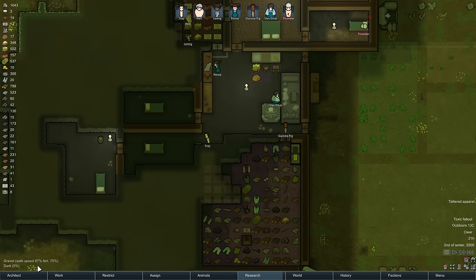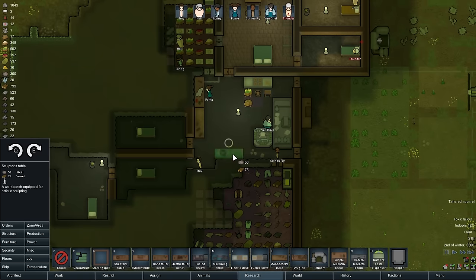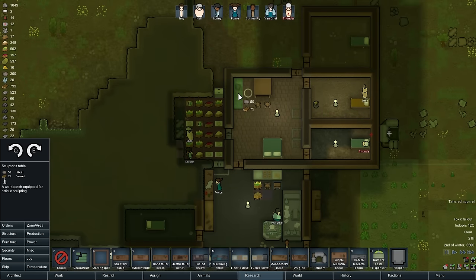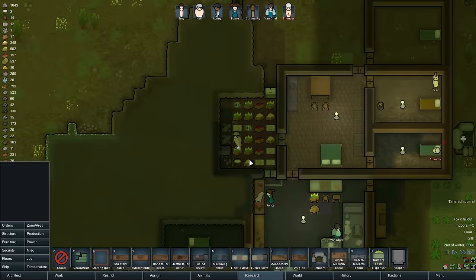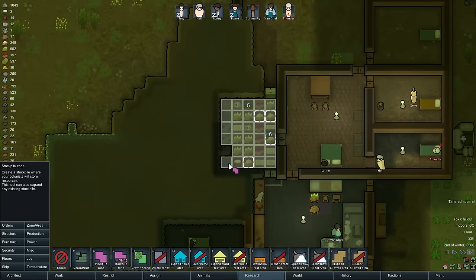What if we can get an art table up? Do we have the materials for an art table? Since we're stuck in here anyways. Where's the sculptor's table? There we go. Let's actually put it up here. Maybe get some art going while we're waiting for the fallout to go away.